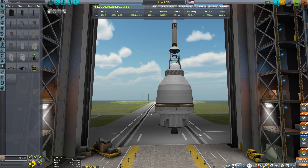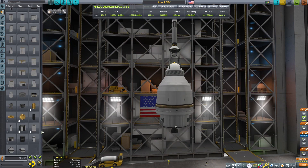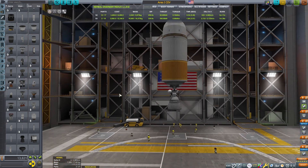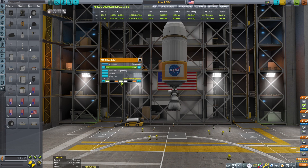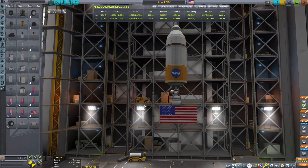For propulsion, Aerojet Rocketdyne is refurbishing orbital maneuvering engines from the Space Shuttle to mount on the European Service Module. That is why I use the O-10 Puff engine for propulsion. Similar to the Apollo missions, the craft is equipped with a top-mounted solid rocket launch abort system. Using the action groups in the game, this system can work in a very similar fashion.